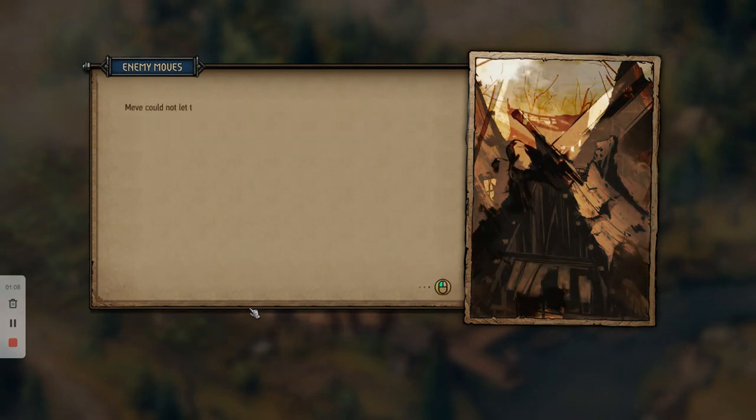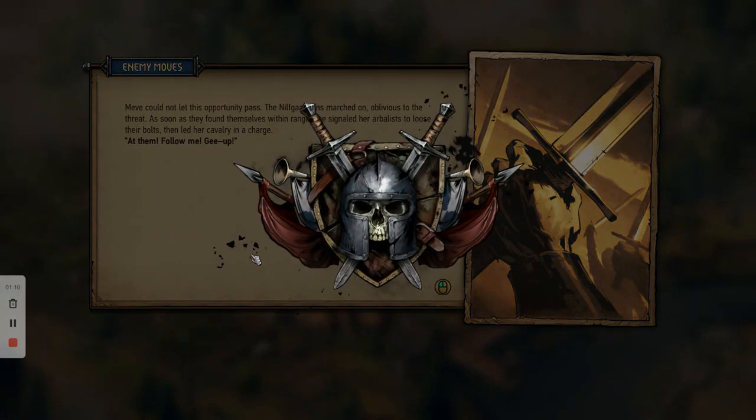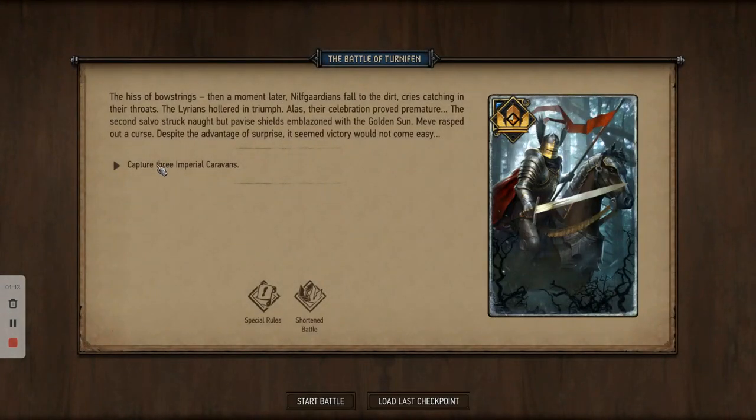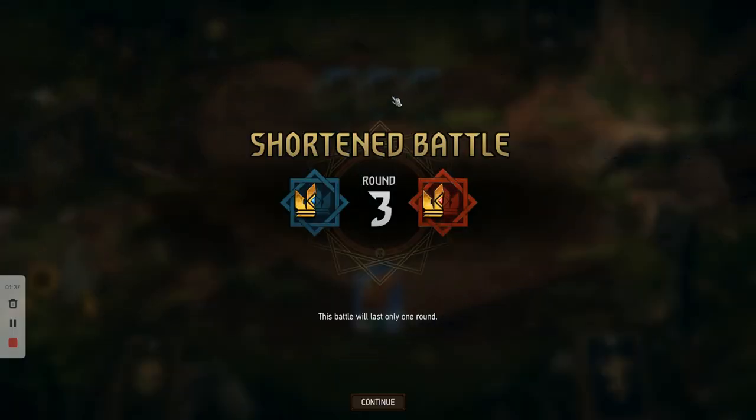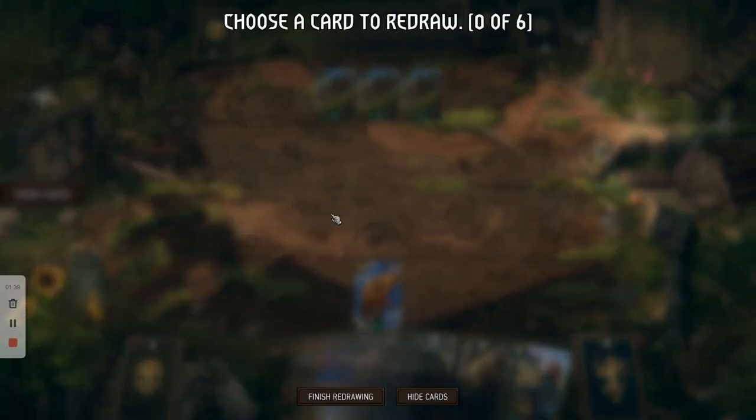We're going to order our men to attack, and then you've got the optional objective which states: capture three Imperial Caravans. We need to make sure all three caravans get removed from the battlefield during gameplay. There are special rules — it's a shortened battle so it'll only last one round, so passing will fail this battle. I'm going to go through the Nilf Guardian leader ability and the ability of the caravan in a second.